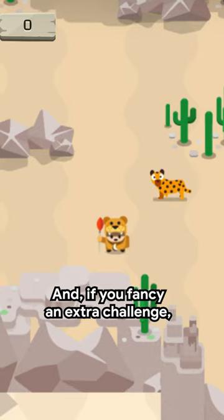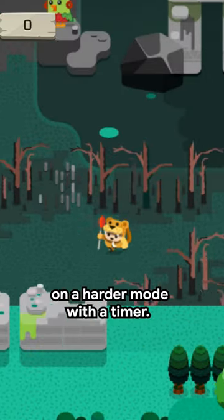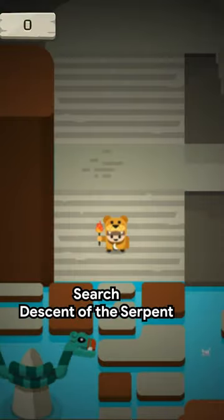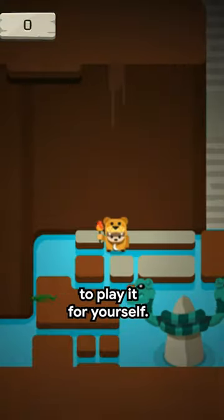And if you fancy an extra challenge, you can put the game on a harder mode with a timer. And maybe you'll learn a thing or two along the way. Search Descent of the Serpent on Google Arts & Culture to play it for yourself.